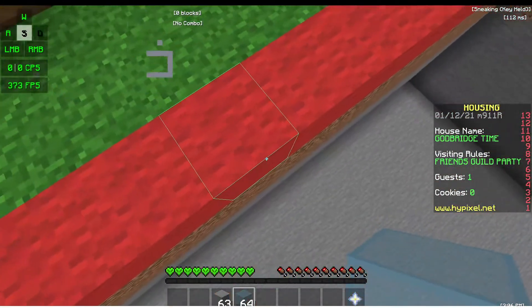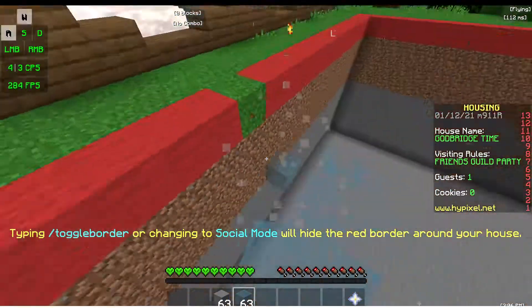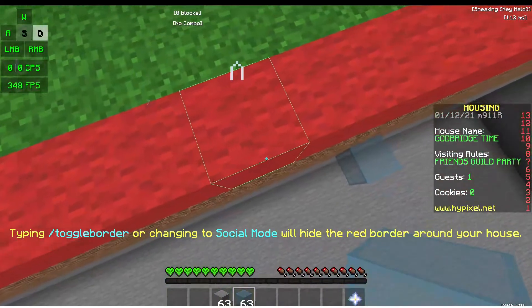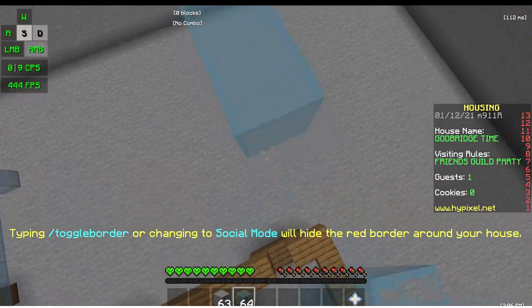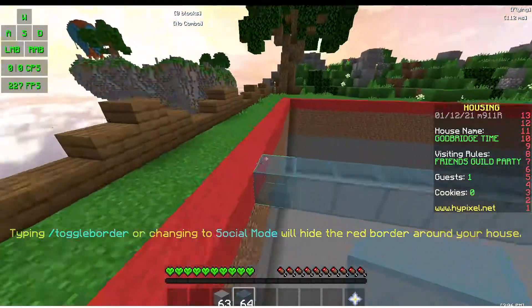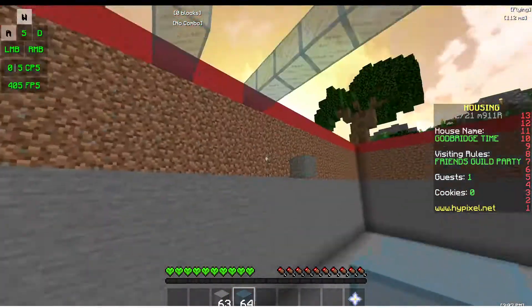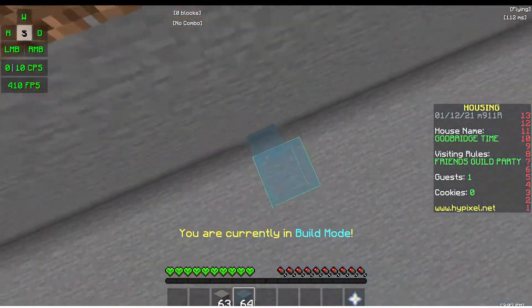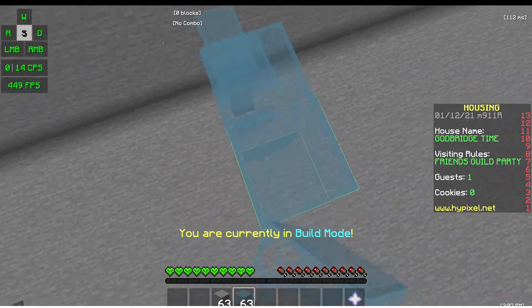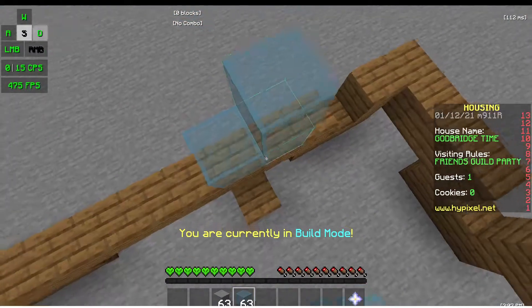Moonwalk is slower than god bridge and faster than breezly bridge. That is moonwalk. Instead of holding S and D and making it go really fast, you tap D occasionally, making yourself go slower, giving you more time to actually press the buttons and whatnot. Now let's start off with the basics: clicking method.